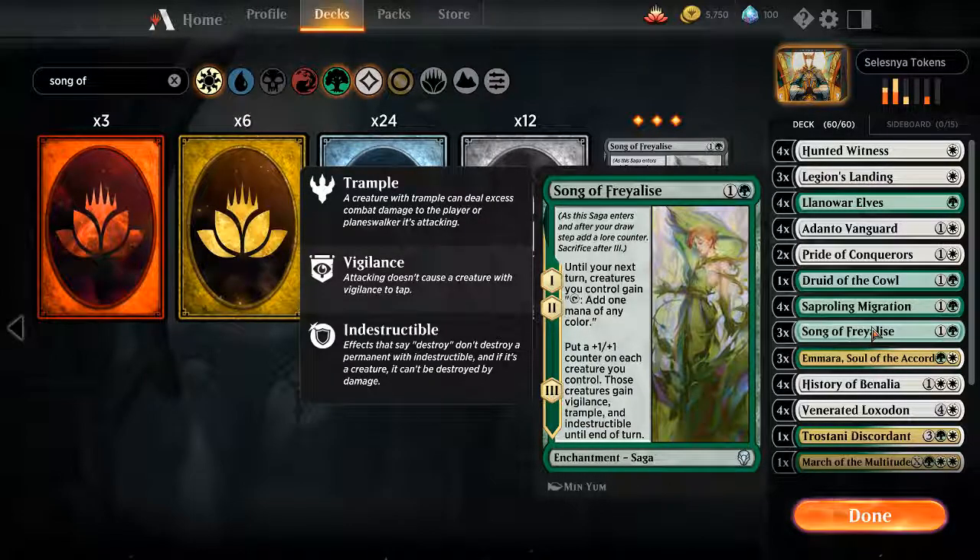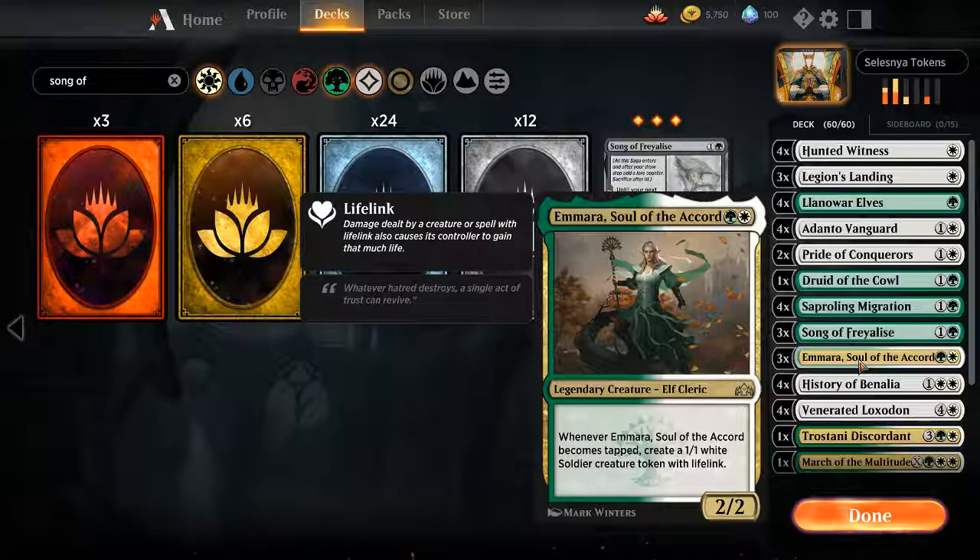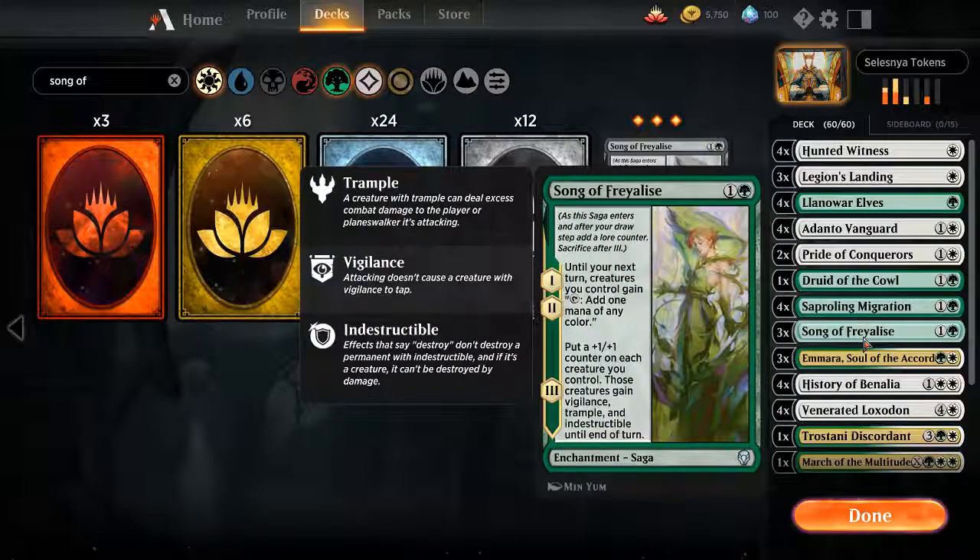Llanowar Elves is my sort of addition to it. I'm missing a couple of things here and there, so if I can get a turn one Llanowar, that's okay. Because it'll open up a Migration and a Hunted Witness or a Legion's Landing on turn two. Song of Freyalise — you play it, all of your creatures now tap for mana, the ones that you untapped with at least. You can use this to sort of go token ball or weenie ball. Selesnya Weenie Ball — that's awesome.